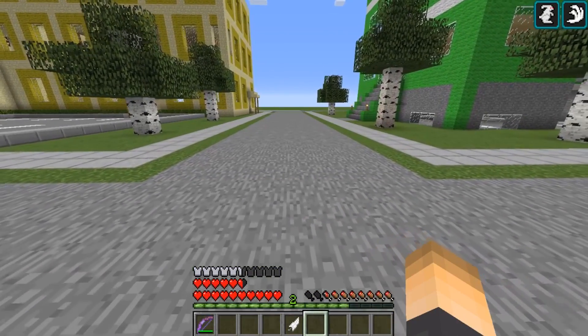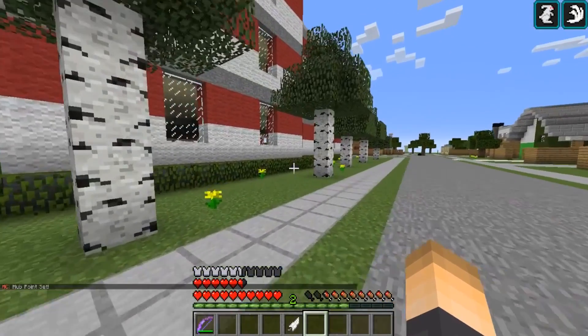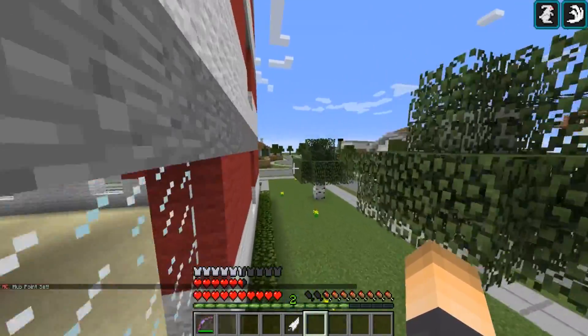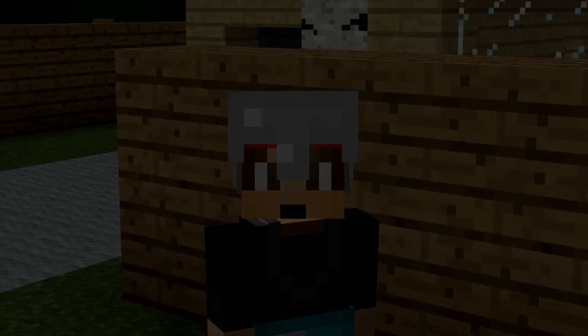You can set the hub spawn point by typing /hubpoint and hitting enter. Once players exit the hub or die, they'll all be sent there. Anyway guys, that's going to wrap up this tutorial — make sure to drop a like if you enjoyed, subscribe for more if you're new, and I'll see you in my next video. Peace out.